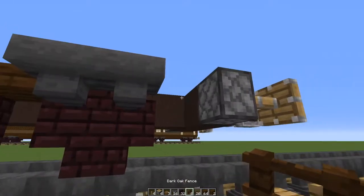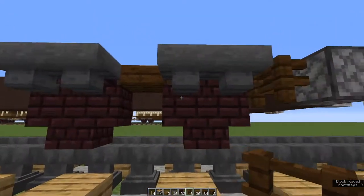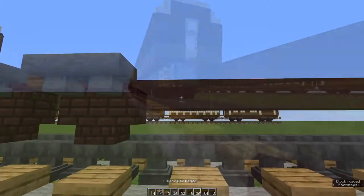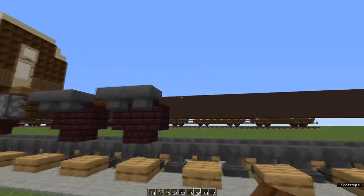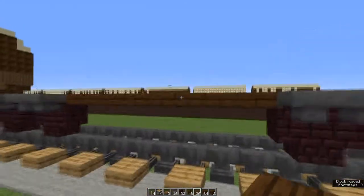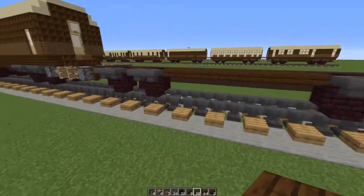Between the wheel and the buffer, place two dark oak fence. Now repeat this setup at the other end. And now between the bogeys, eight top half dark oak slabs. Repeat all this on the other side.